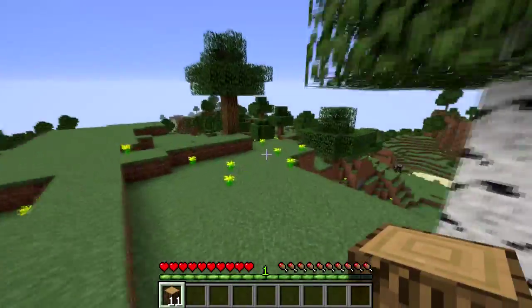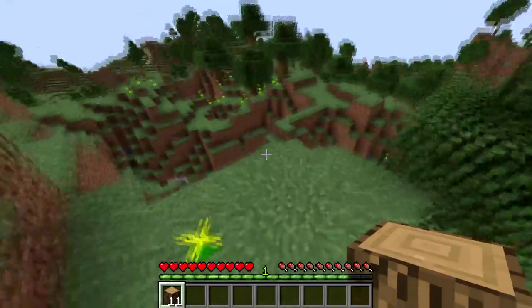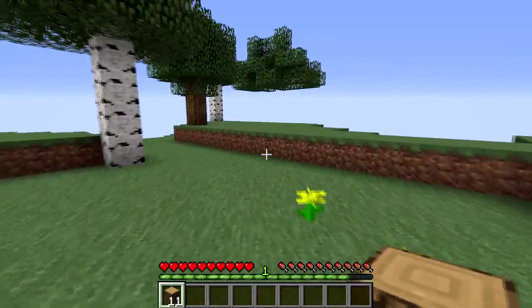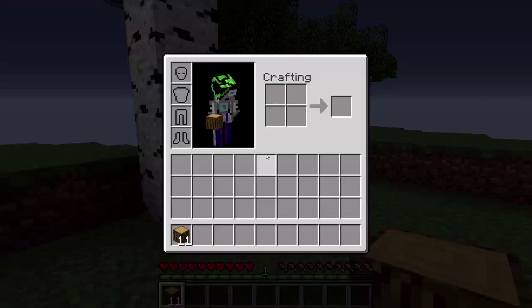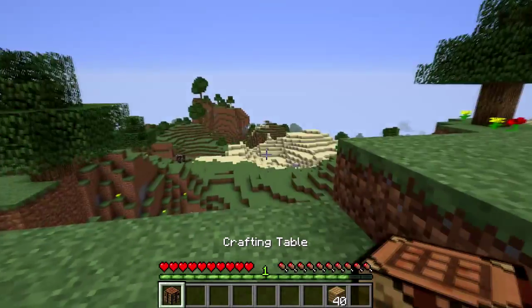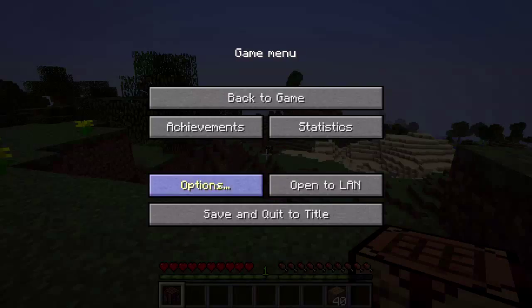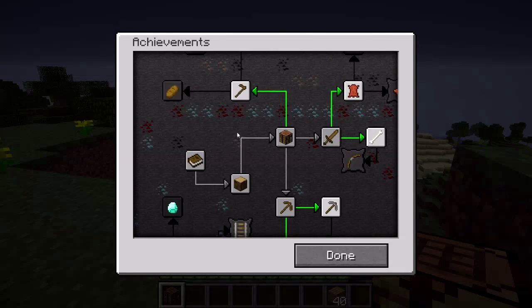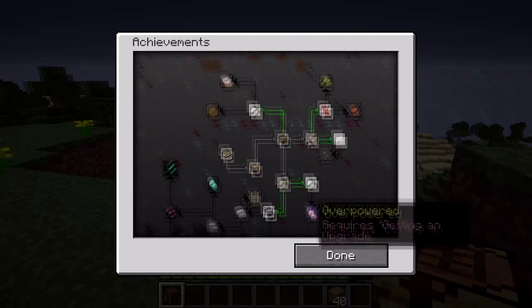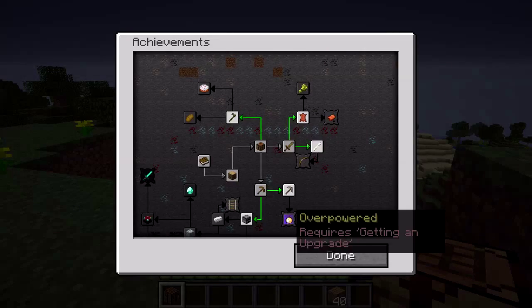Let's just peek over here. It appears that's somewhat of a big cave system. So let's just break down our wood and make a little crafting bench. Oh, I didn't get the achievement. My achievements are really messed up.